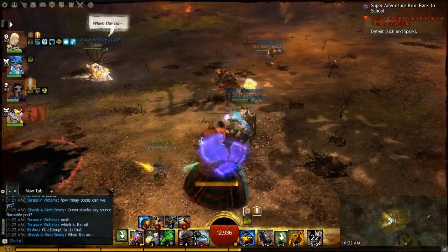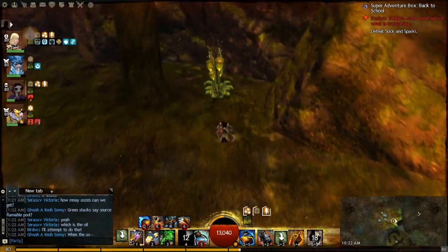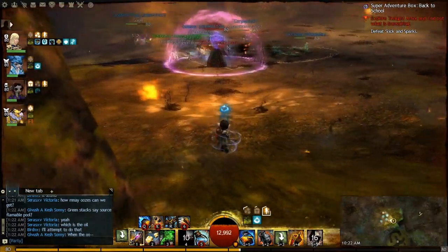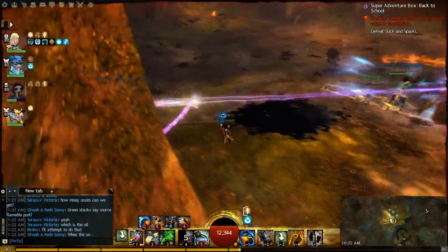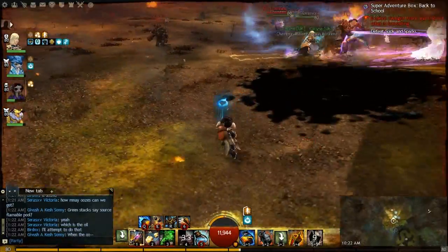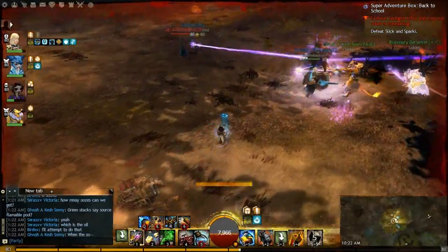Hey guys it's Burden here from AtticGaming.com and today I'm going to show you the fight in the Aetherblade Retreat involving Sparky and Slick. What's going to happen is Slick is going to start putting oil fields down on the ground and Sparky is going to ignite it.